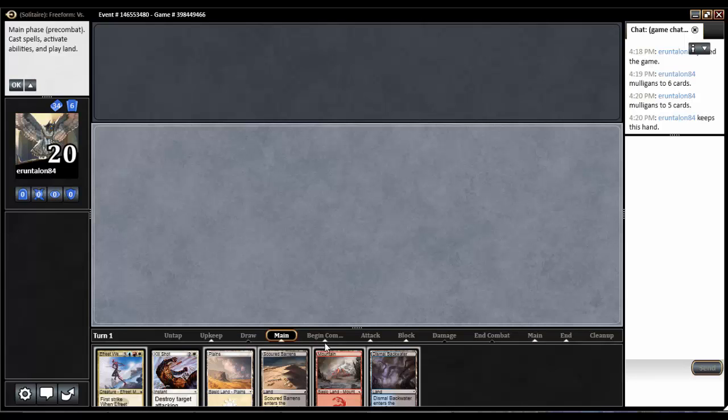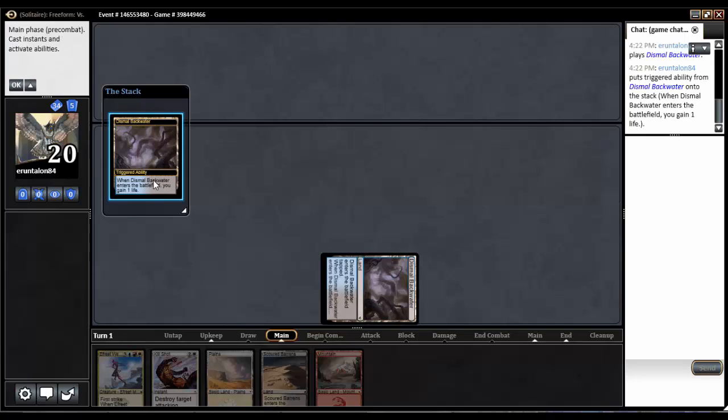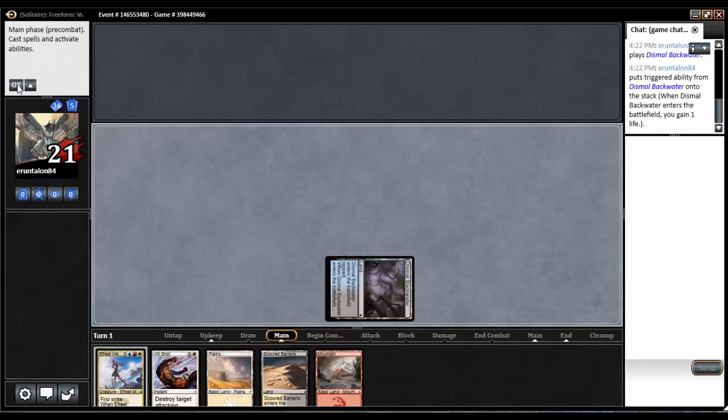Let's say I turn off begin combat, attack, and block. I play Dismal Backwater, gain a life from a trigger — anything on the stack is going to show up in a pop-up window. I say okay, and then okay for the main step. Magic Online just entirely skipped the combat step because I had turned off those stops. I'm going to turn those stops back on before I jump into a real match so I understand what's happening.